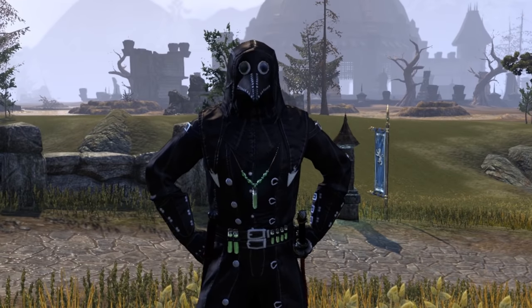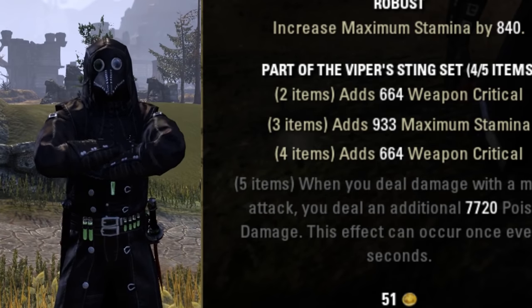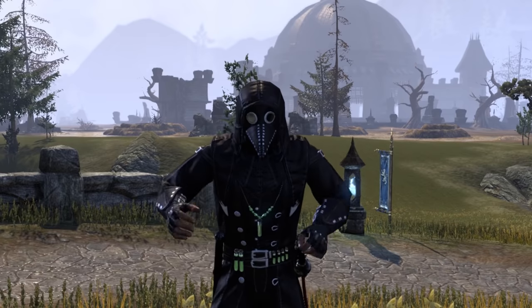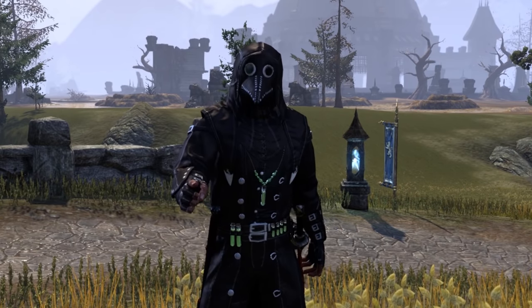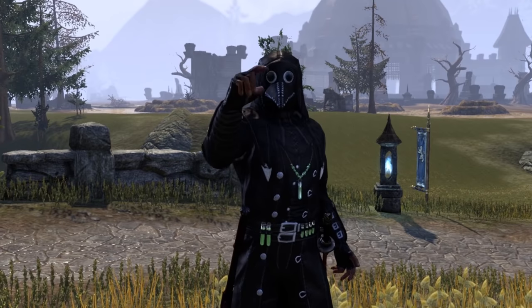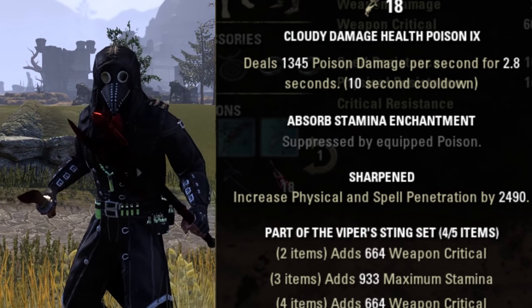Next up, we got the most annoying set in the game that still seems usable in this patch, the Viper Sting. Viper Sting set gives you more weapon critical, which is much needed here, more stamina, and finally the gorgeous instant poison attack that immediately affects the person you gank. You're going to want two pieces of medium armor Viper of your choice, then two rings, or one ring and one necklace. Finally, you need to acquire either a precise or sharpened Viper's one-handed weapon for dual wielding.